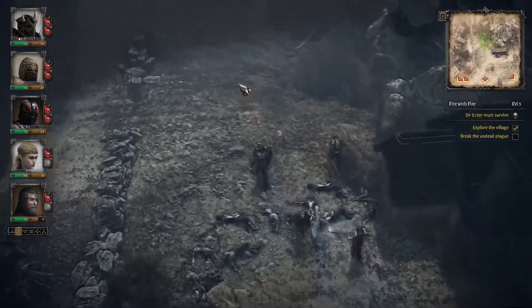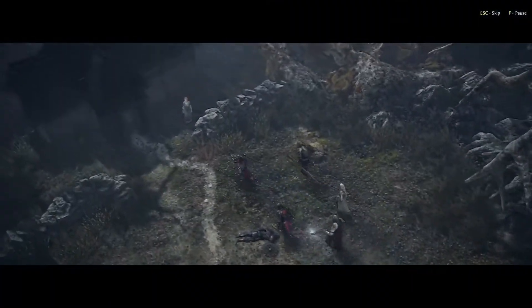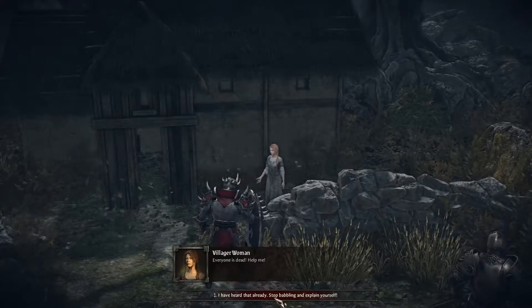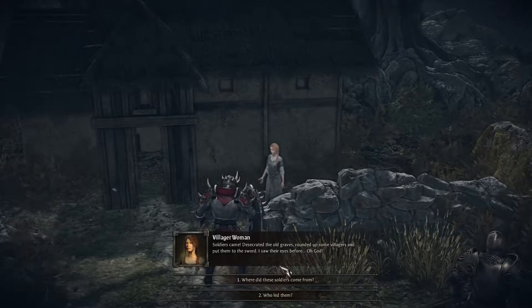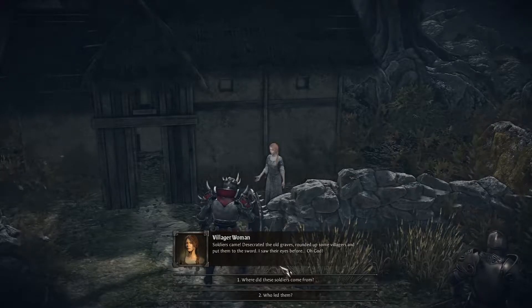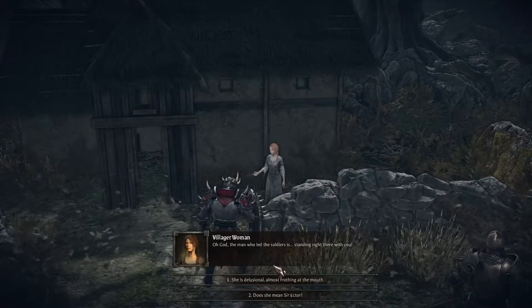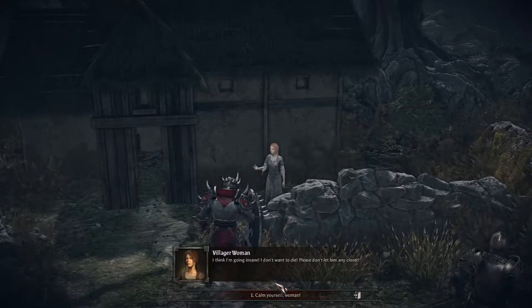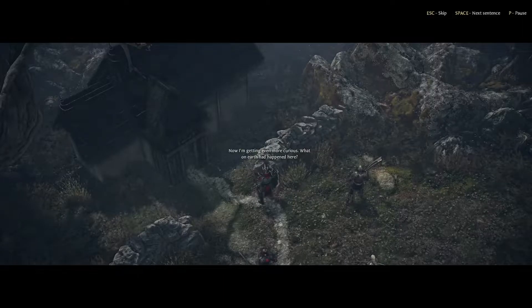That's somewhat ironic, coming from Sir Ector. We're heading this way looking for treasures. There's a woman — 'Help! Please help me!' 'Finally, a survivor.' 'Everyone is dead, help me.' 'Stop babbling and explain yourself.' 'Soldiers came, desecrated the old graves, rounded up some villagers and put them to the sword.' 'Where did these soldiers come from?' 'The man who led the soldiers is standing right there with you.' 'Could you possibly mean Sir Ector?' Now I'm getting even more curious — what on earth happened here?